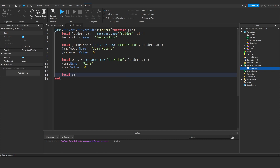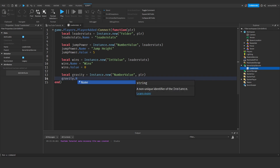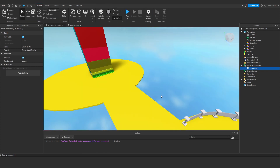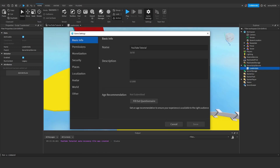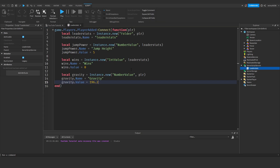Next we've got one more variable to make: local gravity = Instance.new('NumberValue') and this will be inside the player. What these Instance.new calls do is create a brand new instance inside the player, or the leaderStats, or whatever you've specified after the comma. Then: gravity.Name = 'Gravity'. By default the default gravity is 196.2. If your game's gravity is different, go to Game Settings, World, and your default gravity will be in there. That's 196.2 for mine — I think that's the default for all Roblox games. We are now done in the LeaderStats script.